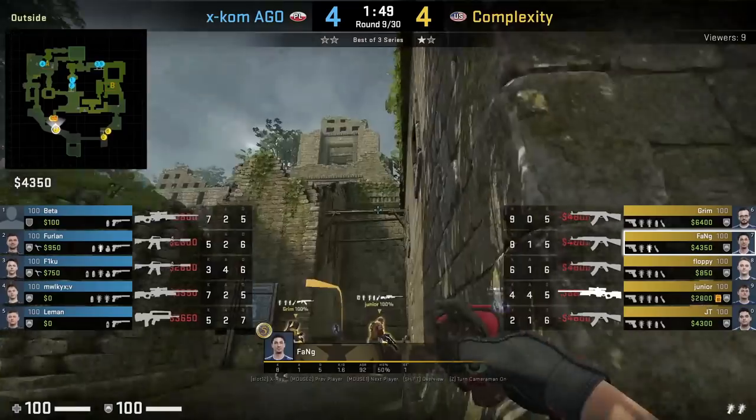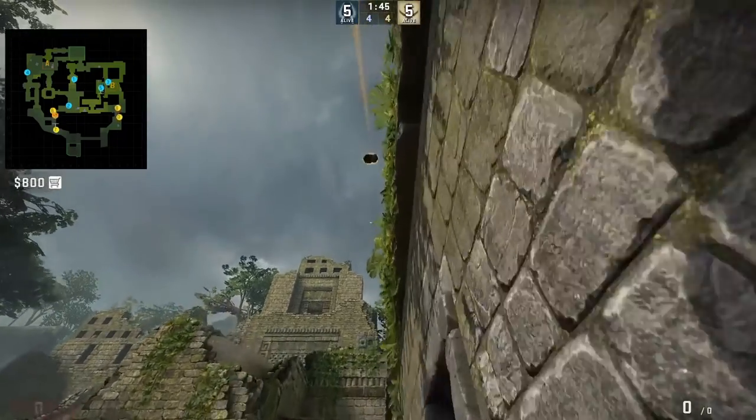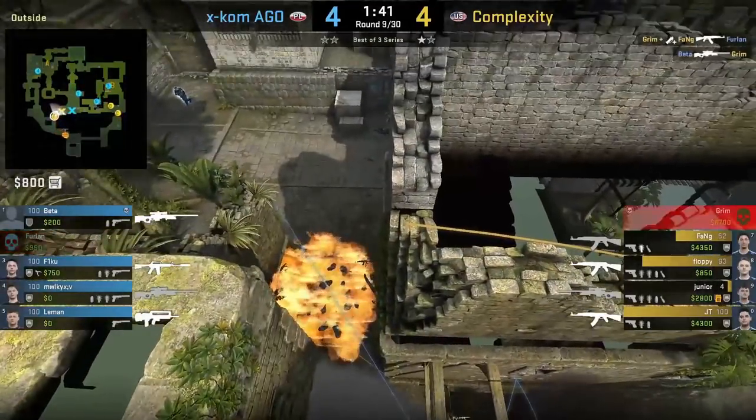Fang throws an early smoke into elbow to put out the CT's molly, then sets up next to the wall with a flash for his teammates to entry out — which blinds Furlan, assisting the kill.